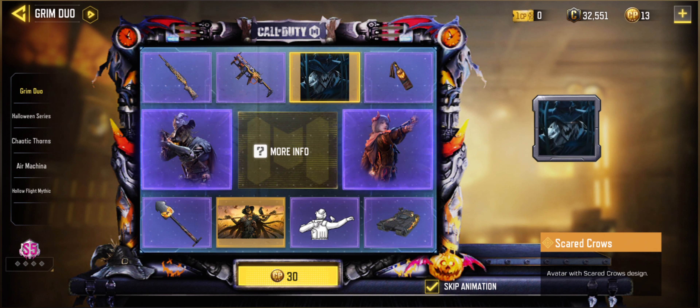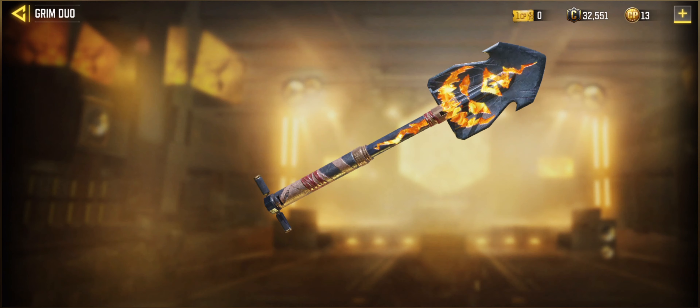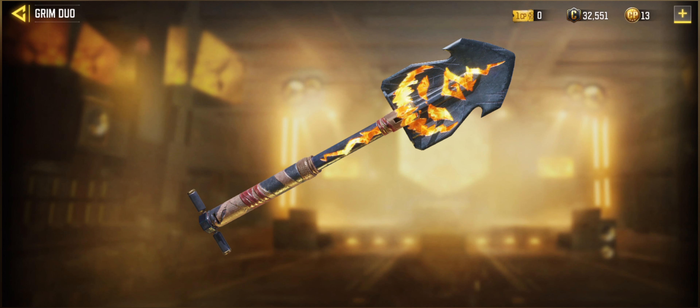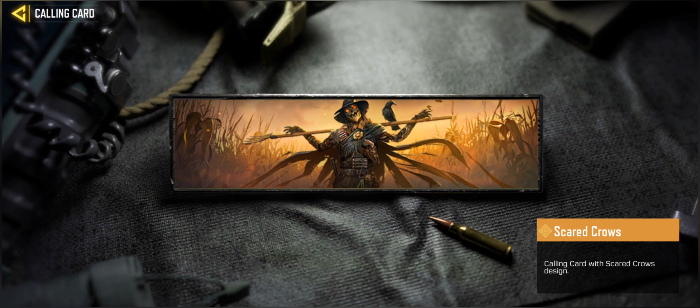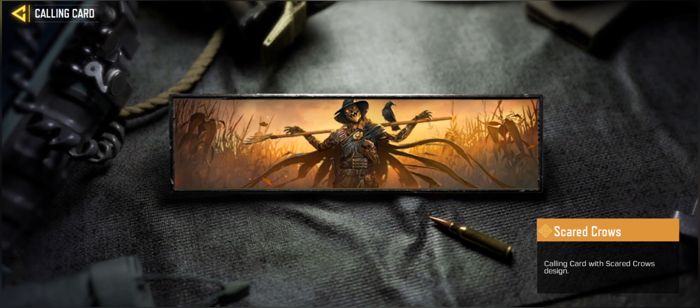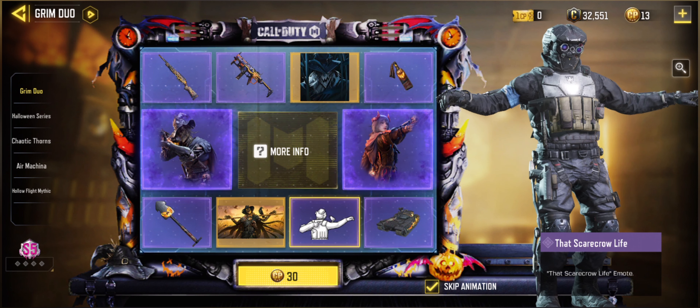Then we have the Legendary Avatar Scared Krause, the Molotov Cocktail Demonic Jack, and the Shovel Demonic Jack for melee combat — really nice with a smiling jack on it. Then we have the Calling Card Scared Krause, a legendary one — really scary and really fitting for the Halloween season. And we have the Dead Scarecrow Life emote.